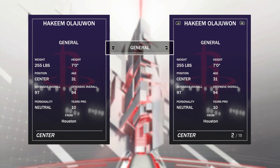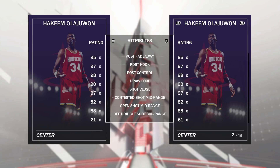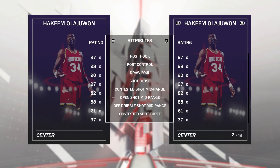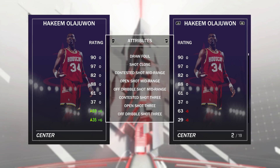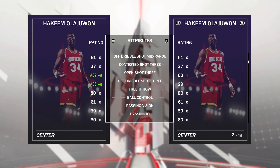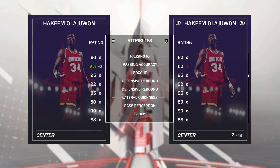Hakeem Olajuwon's stats are incredible as well. He's seven foot tall — not small at all for a center. He's got a 98 standing layup, 95 post fadeaway, 97 post hook — that's the one major reason I have him over Hassan Whiteside, because of the post hook. He's got an 88 mid-range shot with a money release. Open shot three of 63 — normally a 63 — and he's gonna hit them from the corner.